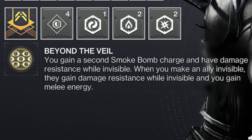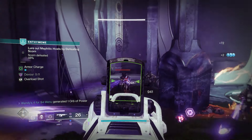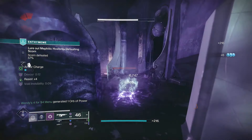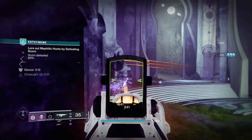This exotic gives a second smoke bomb. It also gives an extra 50% damage resist when invisible. If you make an ally invisible with your smoke bomb, you gain a whopping 50% melee energy back per ally. So two allies made invisible is a full melee recharge — this does overcap, by the way. Four allies is 200% energy, or two full charges. In most activities, it'll be 100% energy back. There are several ways to make this exotic shine.